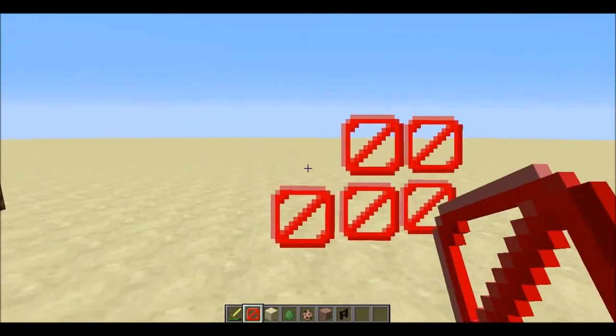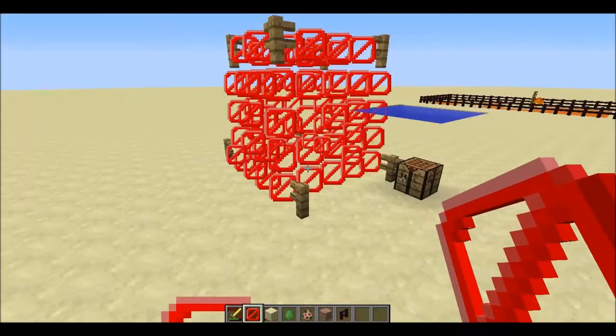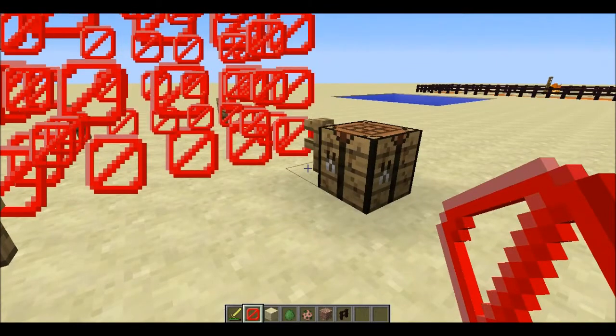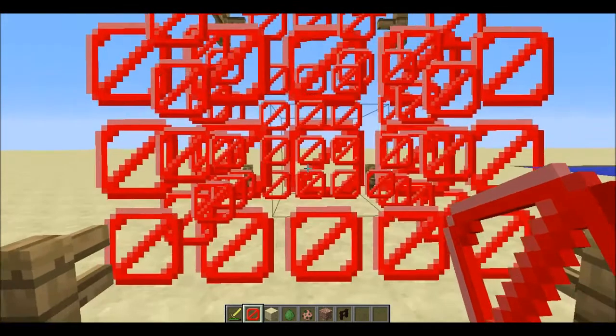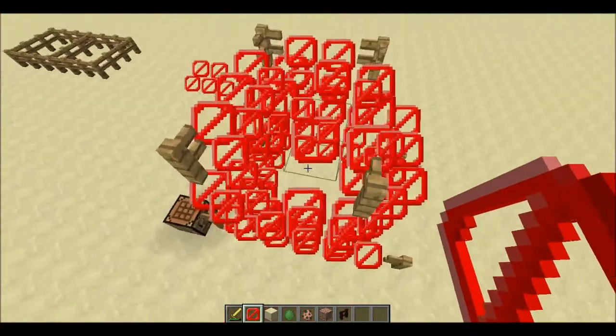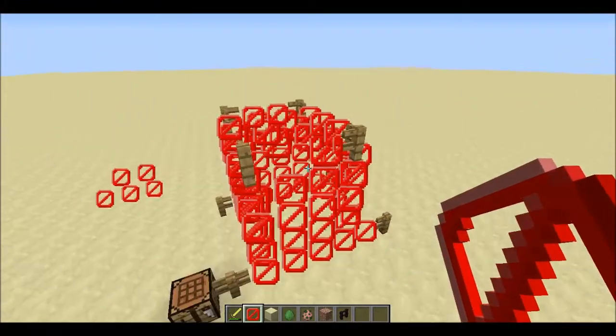See? Very easy to let you know which area has a barrier block, which would be very useful for map making. Very useful indeed.